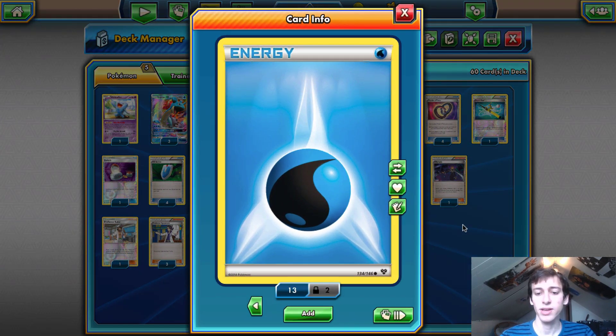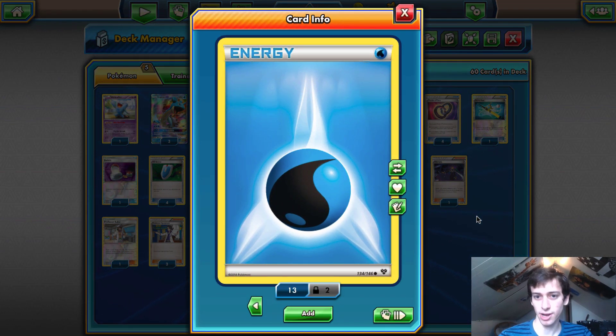Finally, we have ten Water Energy. Ten was the perfect count — you could probably go down to nine, but you really want to draw into your Water Energy since it's what makes the deck function. I would almost always have one in my opening hand and had enough to power up multiple Lapras, especially with Super Rod. Ten energy just felt right when I was playing the deck.